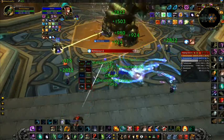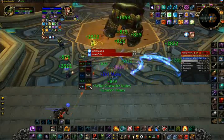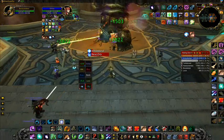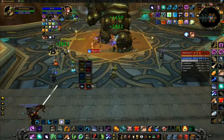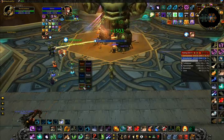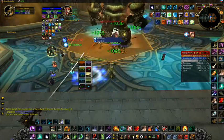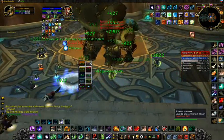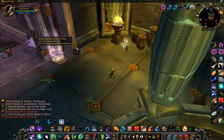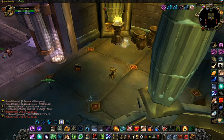You can move Grid any time by clicking and dragging the little tab on the top. Grid is not just for healing — it can also be used for mages for decursing, and warriors and other tanks for finding out who has aggro quickly and using your abilities to save them. As you can see, you can drag Grid quite freely by dragging the tab.